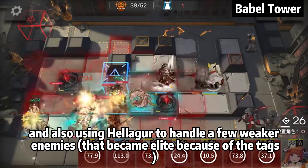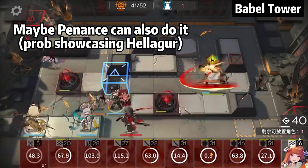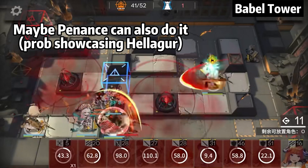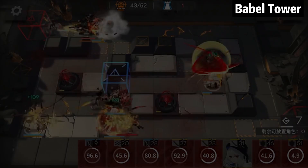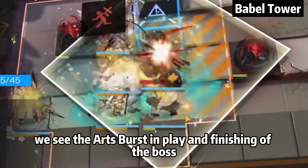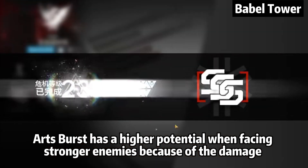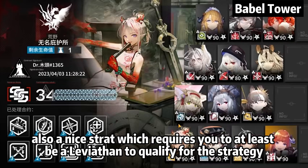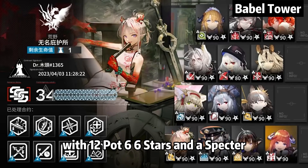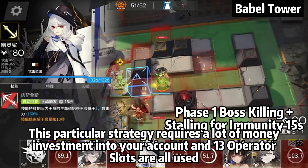Helaga is also used to handle a few weaker enemies that became elite because of the tags. After the respawn, the Art Spears come into play to finish off the boss. When compared to physical DPS, arts DPS has a higher potential when facing stronger enemies because of the damage calculation mechanism, and it's more entertaining. Overall, a nice strategy, but it requires you to be at least a Leviathan to qualify, with 12 Pot 6 six-stars and a Spectre. Not recommended as the timing might be a bit easier but it requires a lot of monetary investment, and all 13 operator slots are used.